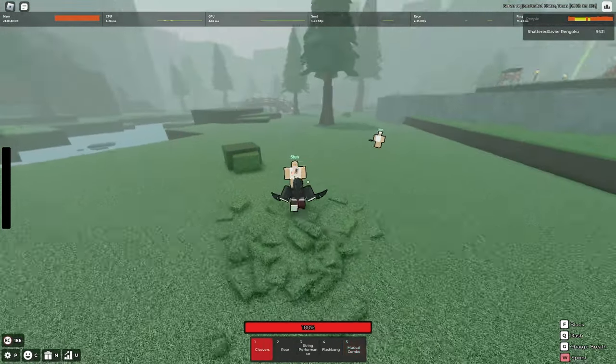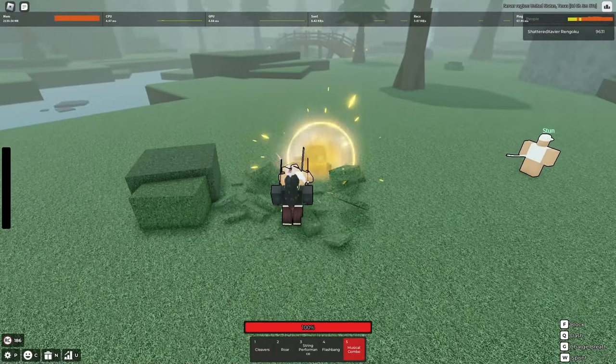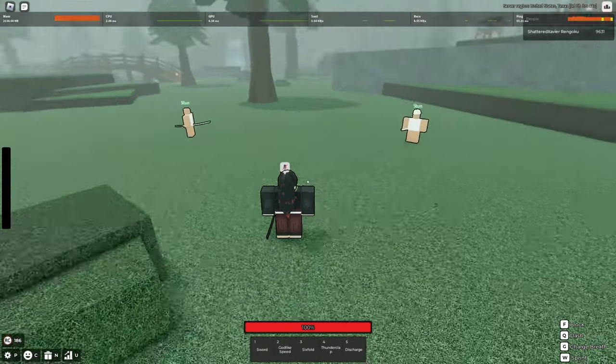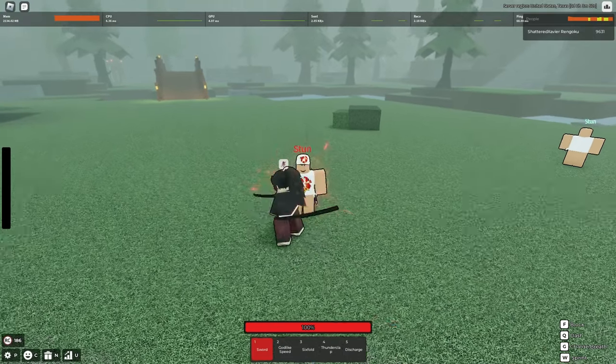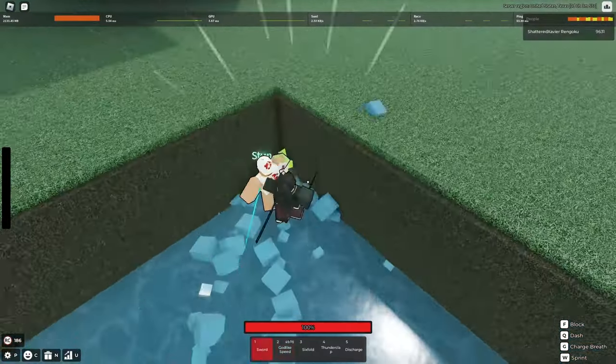We set the cooldown to zero so you guys can actually move stack this for that additional five damage. The same goes with thunder. I typically struggle with the move stack into Godspeed, but usually you want to kick first and let that fly just like that right into the wall.